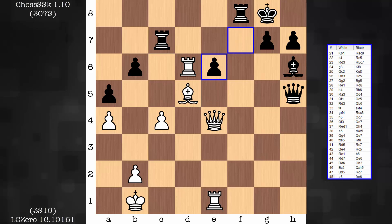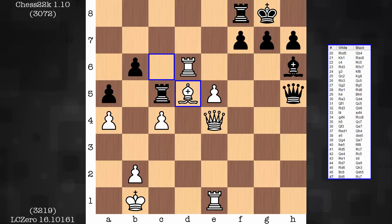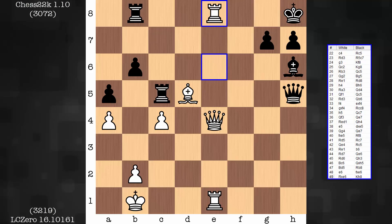Rc7, e6 is in. Rook takes, setting up discoveries — it's a big problem for black. You can't even defend b6 at this stage. In the game, rook c7 was played. If black is trying to hang onto the b pawn, this hits really hard: e6. If you capture at this stage, this is a problem — setting up discovery. And if you go to the corner, you're getting mated.